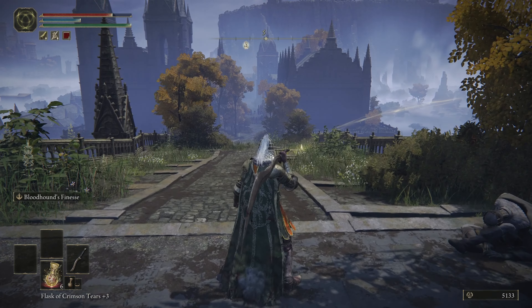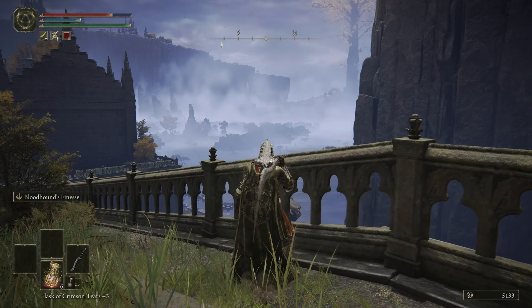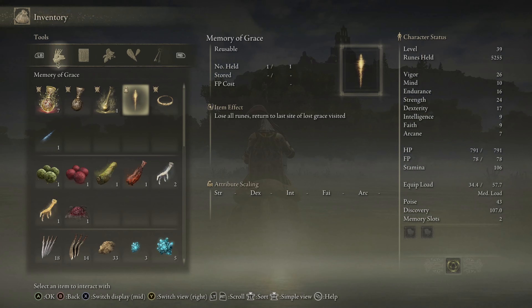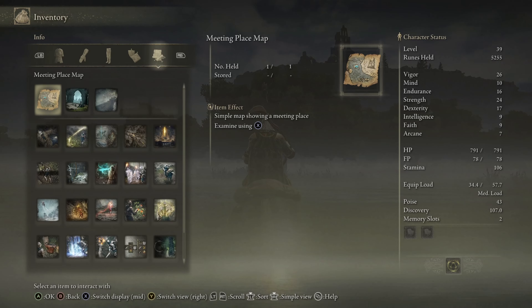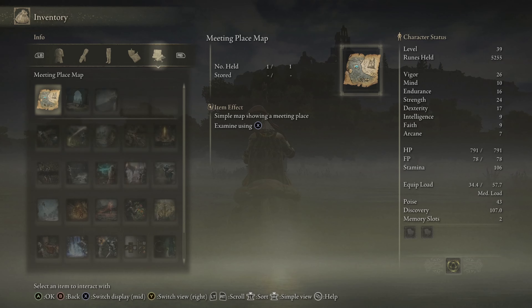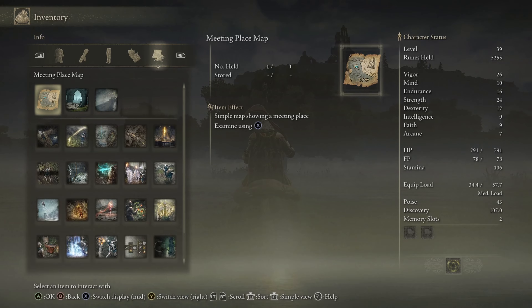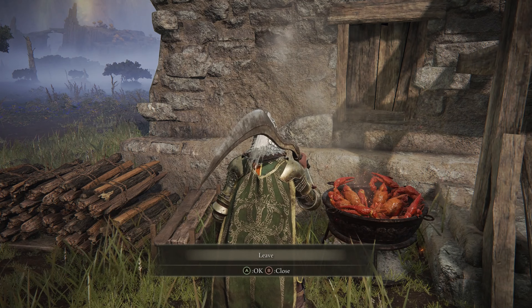Oh yeah, the Glintstone Key — this is what I needed it for. Damn, so I have to explore all of this to find it? Oh wait, it told me to check the map in my inventory — maybe that map tells me where the key is. Wait, I'm on keyboard and mouse, how do I examine this? So it turns out I was right, that map does tell you where the key is.